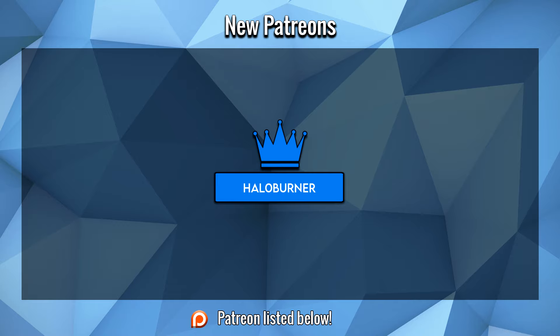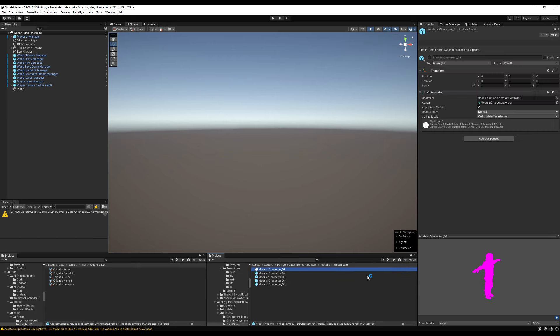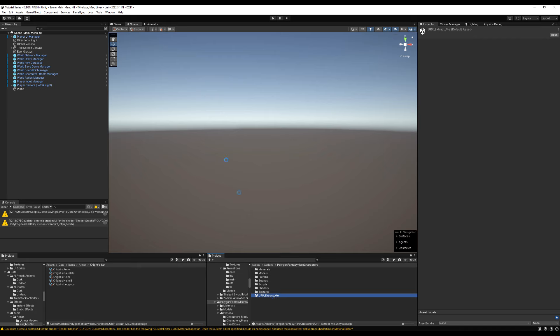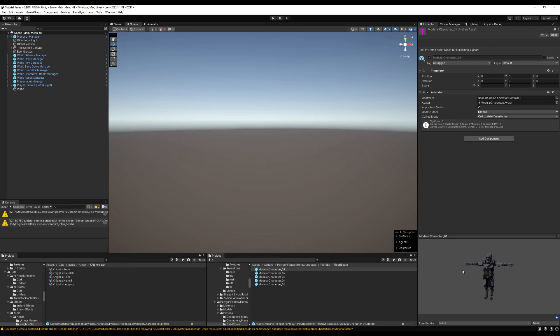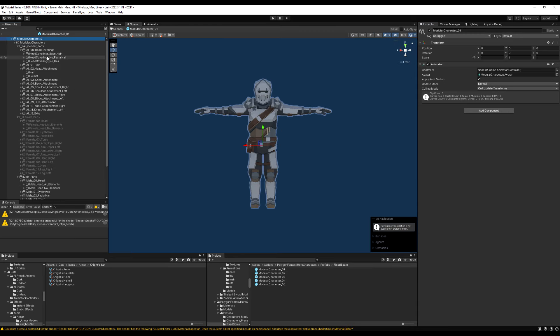Hello everybody. I have here the Cinti Modular Heroes model. If you are using this model — or any Cinti model — make sure you use a model from the fixed scale folder. It's very important. A lot of Cinti models have broken transforms, so if you play animations with broken transforms you're going to get weird behavior; the model will contort or animations won't play as they should.